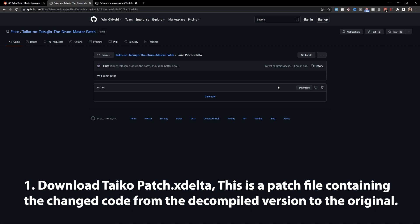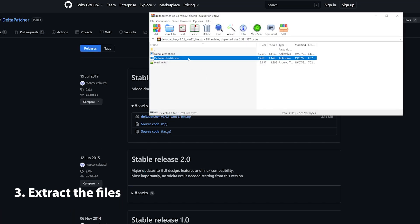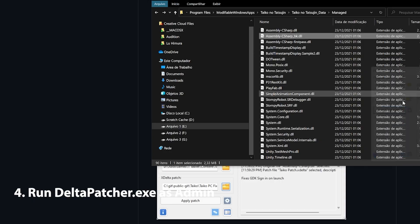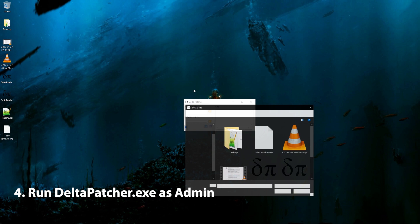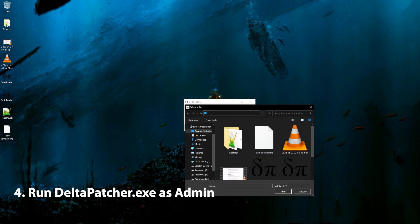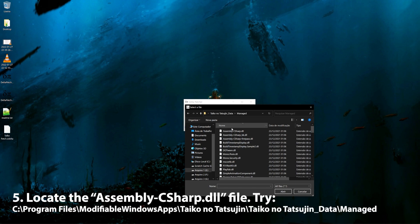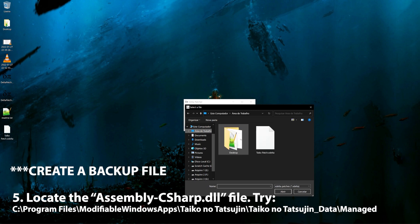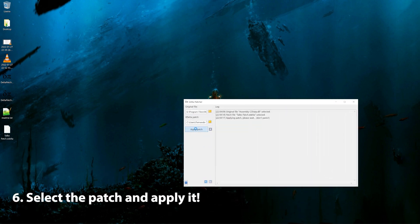You have to download his file, tycho patch xdelta, and then get the delta patcher from another GitHub, then extract the delta patcher to your desktop. Make sure you're clicking with the right button and executing it with admin powers. Then you have to find the file assemblycsharp.dll. I recommend creating a backup file first, but then you're good to go — just select the DLL, then select the patch and apply the patch.